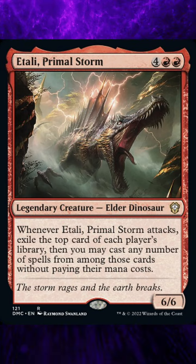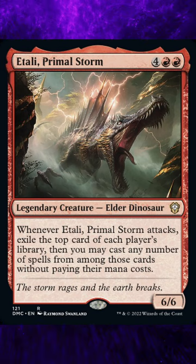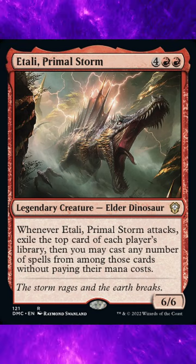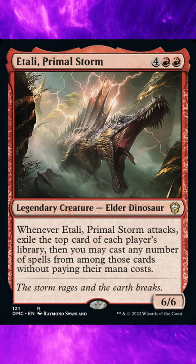Ruling 5: Any cards not cast, including lands, remain in exile. They can't be cast on later turns, even if Atali attacks again. Ruling 6: Because all attacking creatures are chosen at once, a creature cast this way can't attack during the same combat as Atali, even if it has haste.